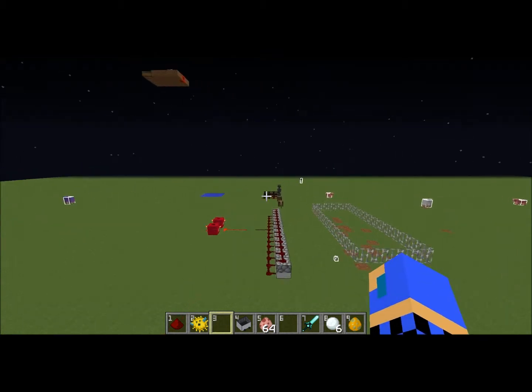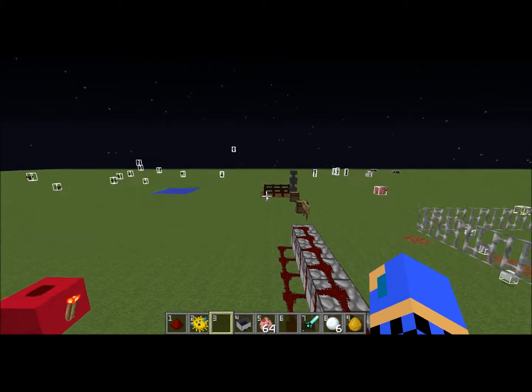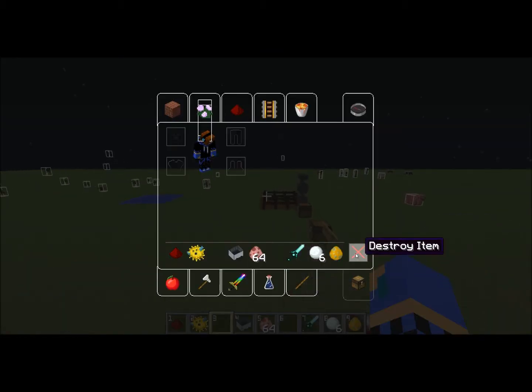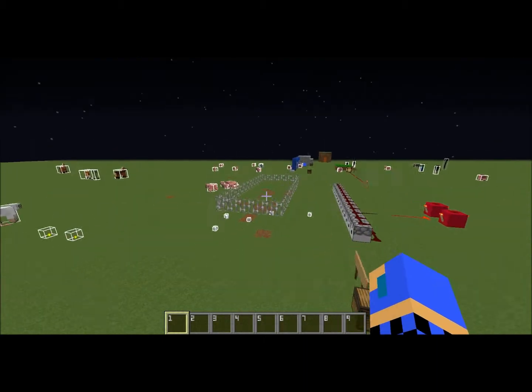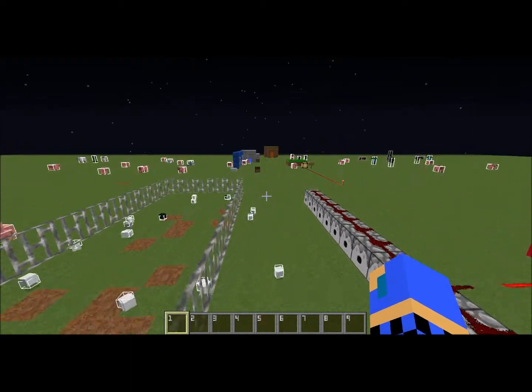Last but not least, if you're in creative and you go into your survival inventory and shift-click 'destroy item', you'll actually get rid of everything. It's kind of like the Essentials plugin command slash CI.